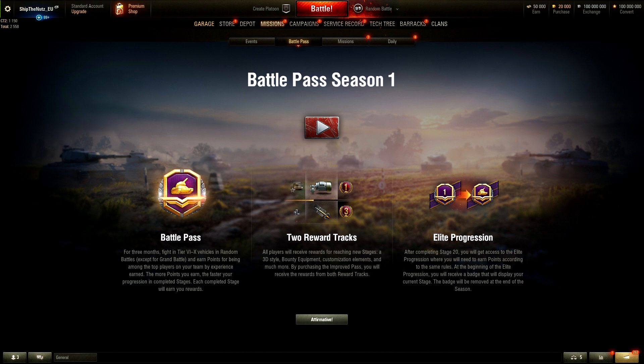By purchasing the improved pass, you will receive the rewards for both reward tracks. Elite progression - after completing stage 20, so all the first stages, you will get access to the Elite progression, where you will need to earn points according to the same rules. At the beginning of the Elite progression, you will receive a badge that will display your current stage. The badge will be removed at the end of the season. This badge is the first dynamic badge - the number is going to switch all the time. So if you activate this badge, you do not have to touch it again. The Elite status number will always change automatically.